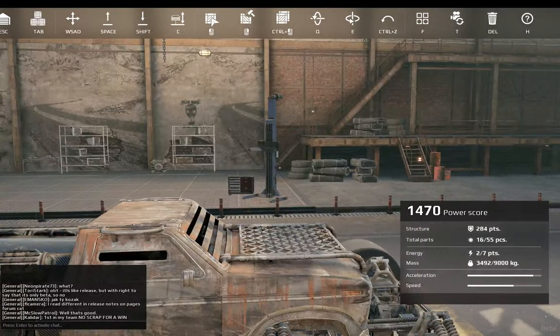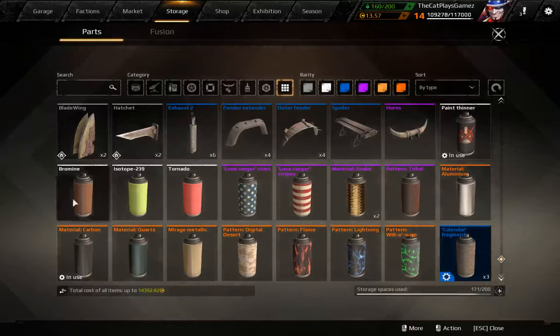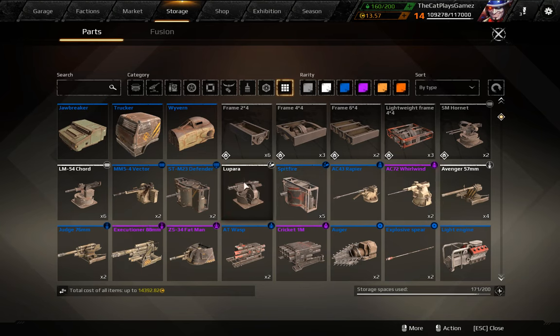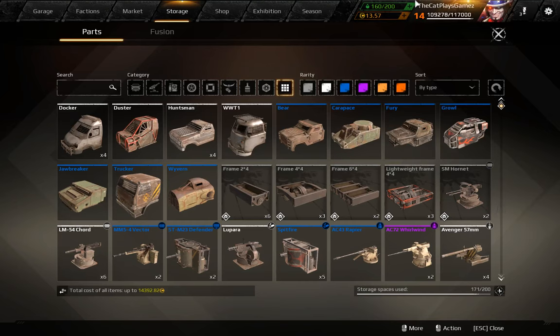Light builds are high speed, low health. Medium builds are balanced. Heavy builds are high health and low speed. For light builds you're gonna expect shotguns, rocket launchers, and melee weapons. For medium builds you're gonna expect machine guns, auto and autocannons. For other builds, cannons and turret cannons are the main options. Of course you've got more specialized weapons, but by the time you unlock those you'll probably have more understanding of the game.